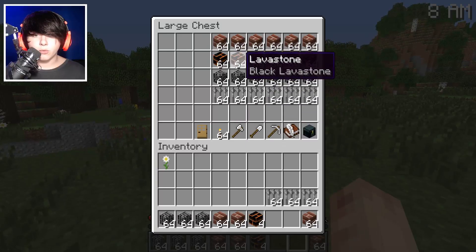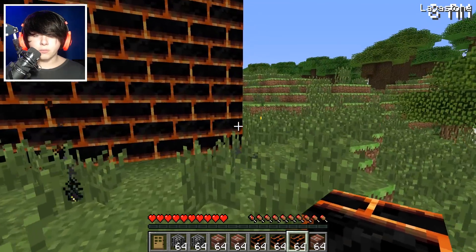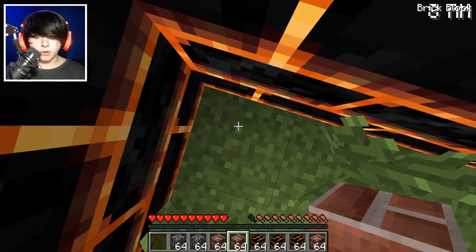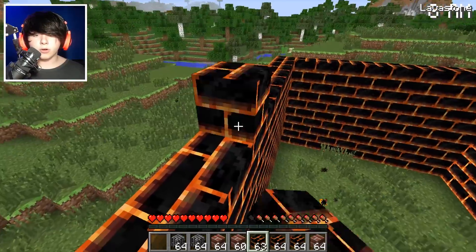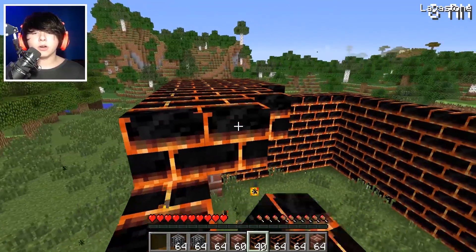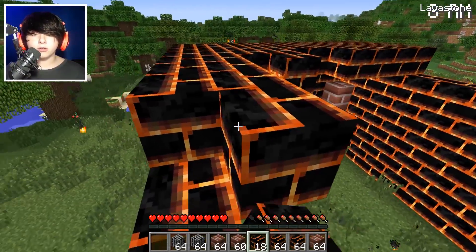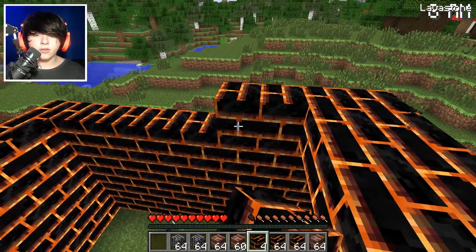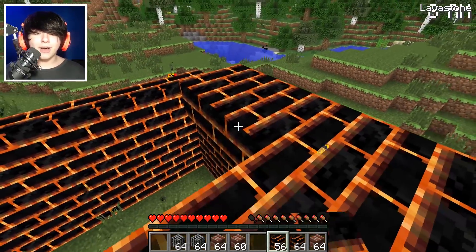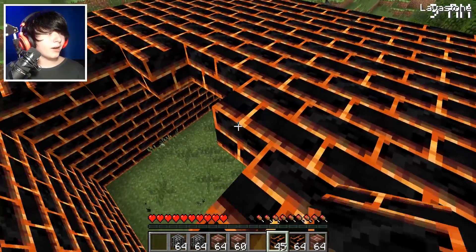We need to get more of this material. Let me grab the pickaxe — we need that. I wonder if this creates any light or if I need to put torches down. Let's build up and finish the roof right now so we can work on the inside and make it look beautiful and majestic. This is looking really nice — I'm so happy right now! Oh, I ran out of blocks.